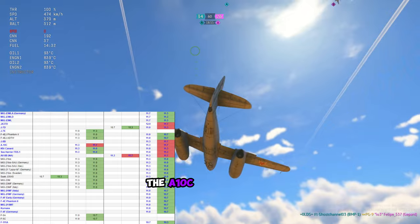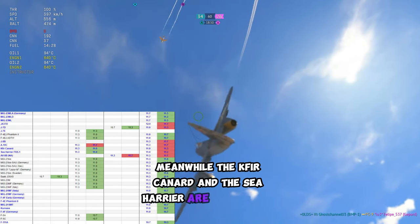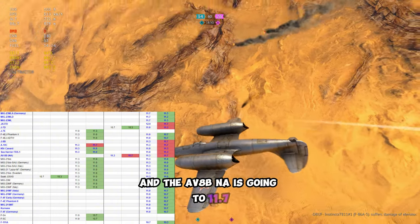For realistic battles, the A10C is going up to 11.7. Meanwhile, the Kaffir Canard and the Sea Harrier are going down to 11.0, and the AV8BNA is going to 11.7.